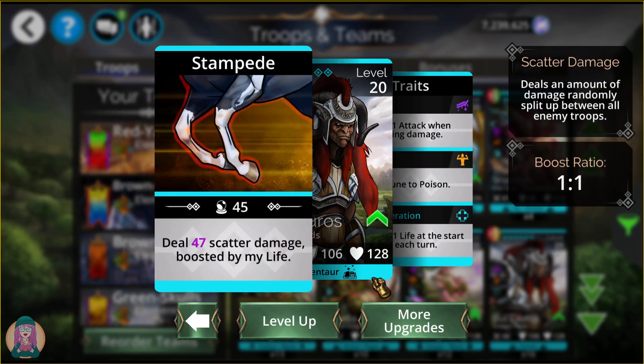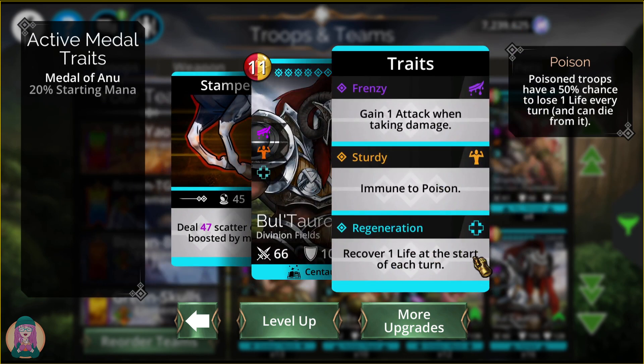Bull Tauros does scatter damage boosted by his life — it's a one-to-one ratio, so his current life is the scatter damage. Not bad, especially if you can boost the life. And if he loses some life along the way, he gets one life back at the start of each turn.